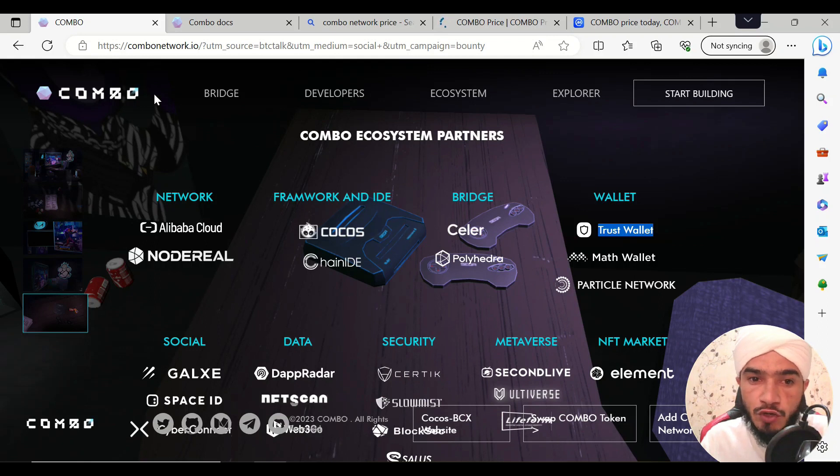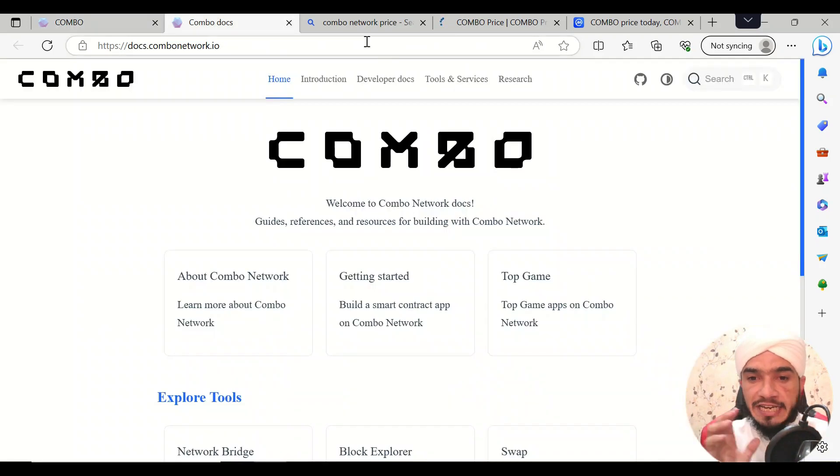Their ecosystem partners include Trust Wallet, Particle Network, and Polyhedra — a newly submitted and amazing project. Social partners include Galaxy, Space ID, DF Radar, and NFT Skin. The project has been audited by Certik, Slow Mist, and more. The metaverse-related project is Second Live, and the NFT marketplace partner is Element Marketplace.